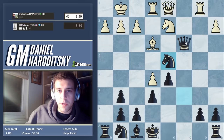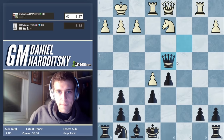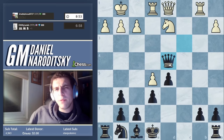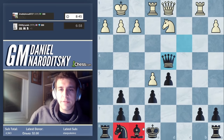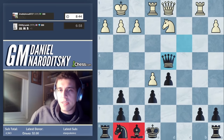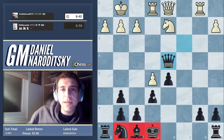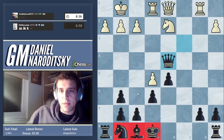He's just blundering here. We take, and now we're up a piece and basically winning. One thing we have to be a little careful about is that we haven't developed our kingside pieces — we have to do so efficiently. But it's not like he can do anything to our king or really exploit this.